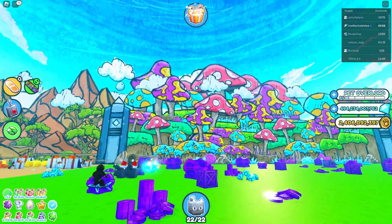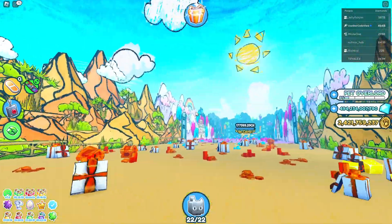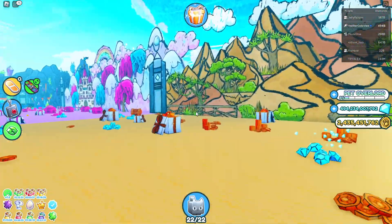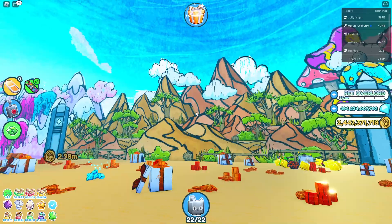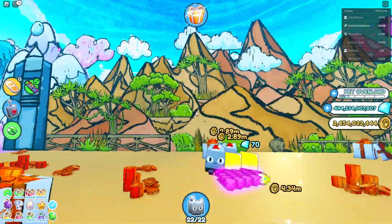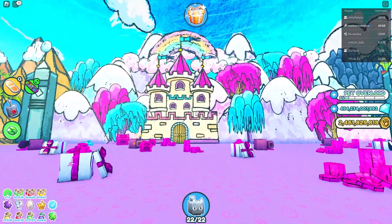This is a new update and it has this mushroom world - very cool, very colorful. I like the look of this one. It's called the Woodlands, very nice. This is called the Safari World. It's also pretty cool - there's a fence down there, there's trees with vines, hills and mountains and clouds.